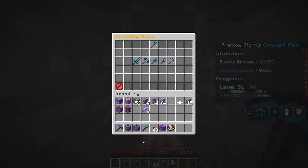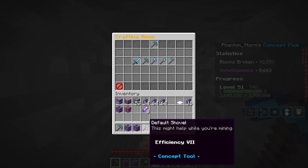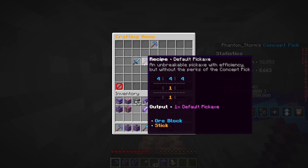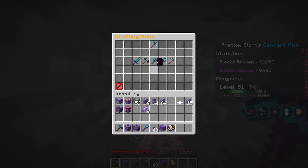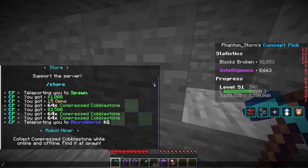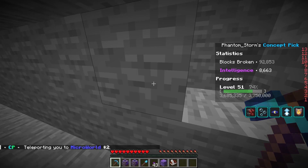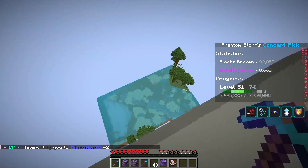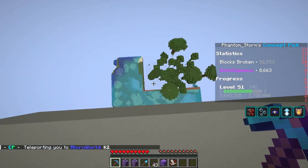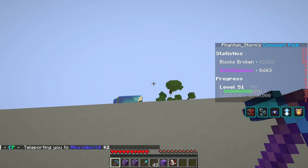They have max fortune — like fortune, efficiency seven on everything. These are useful for when you go in worlds and you want to cut down trees or get rid of sand. It's quite simple if you think about it.